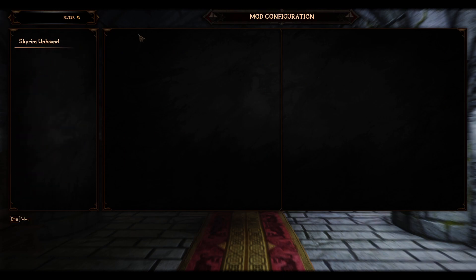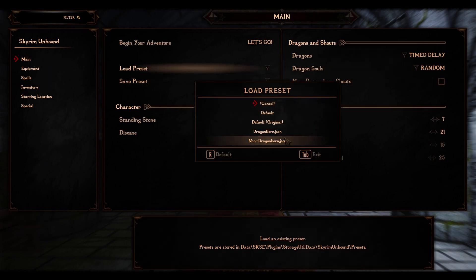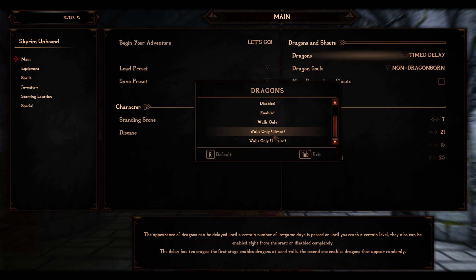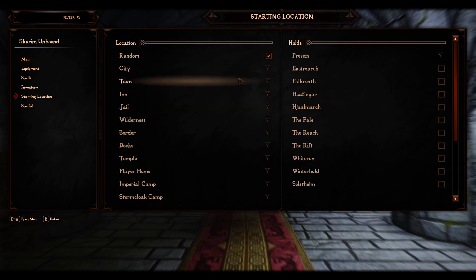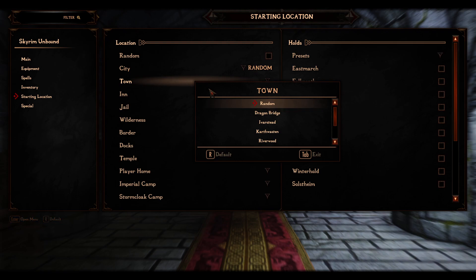All right, let's go ahead and configure this real quick. There is a preset. Let's do non-dragonborn - we just won't do dragons. Let's start out in Riverwood as our base city - we want to go to a town. Riverwood, there we go.